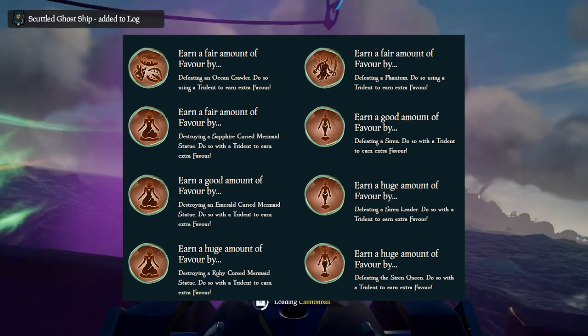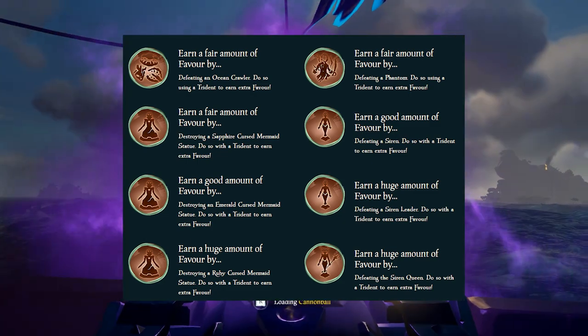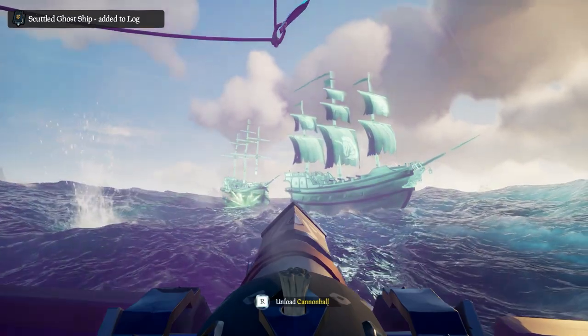You can get double Favor from every single one of those if you do them with a Trident. So basically, kill stuff with Tridents. We're not entirely sure how much Favor everything gives, but it seems to be somewhere between 5 to 20 without a Trident.